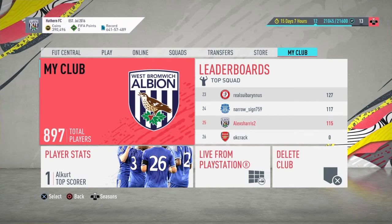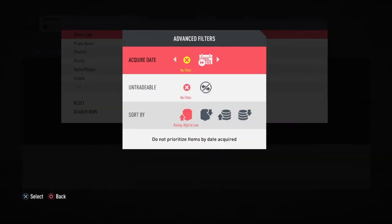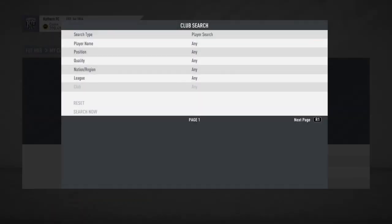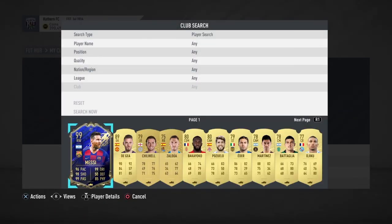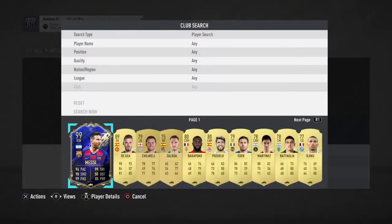There's been a bit of an issue with the clips and everything. I did the 89 plus upgrade and I'm just gonna show you what I actually got. I got Messi — and the clip didn't save, my reaction didn't save — but yeah, I got him and De Gea.